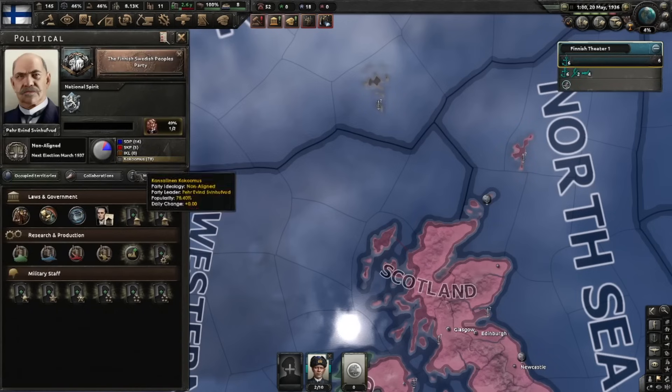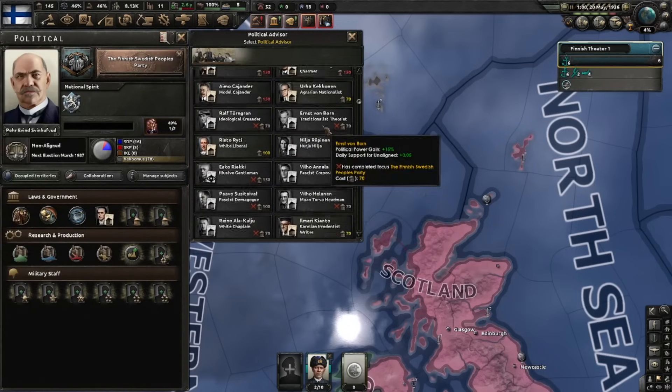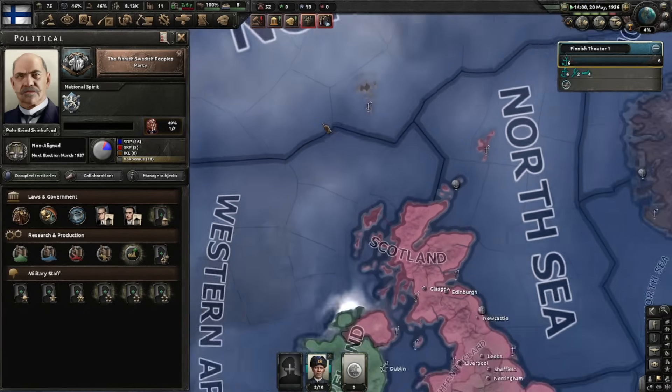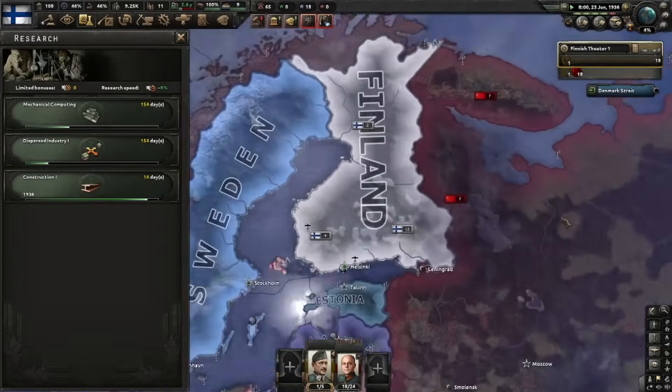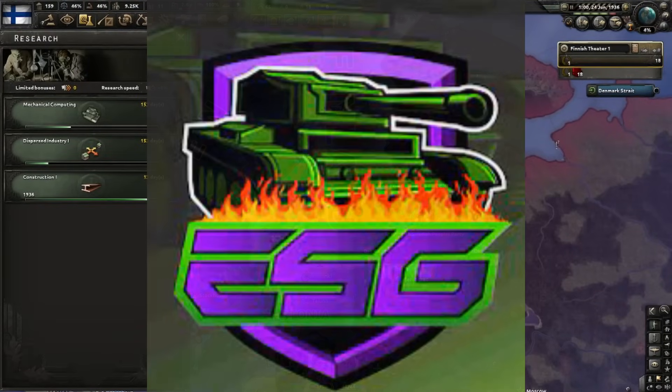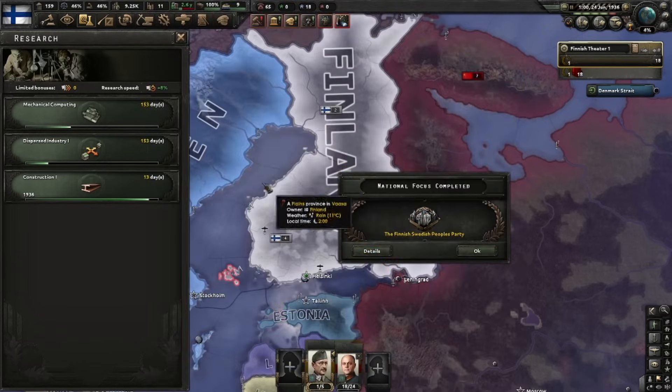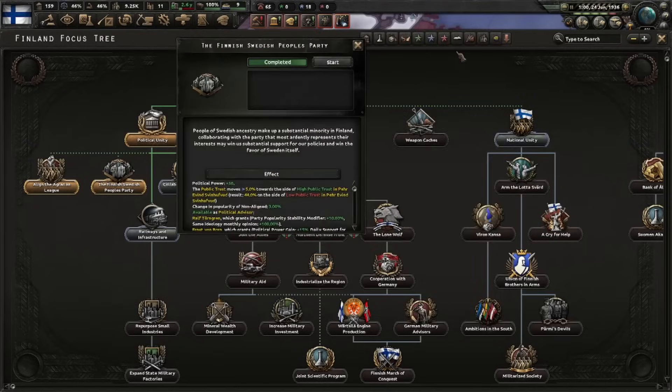Aligning the Agrarian League gives access to an agrarian nationalist advisor with political power gain, consumer goods factories bonus, and max factories in a state - what's not to like? Fun fact: I failed in my first test run of neutral Finland, and Efficient Strategy Gaming got me on the right track with a few tricks I'm using here too. Lutheran priest is one of his - I'll leave a link in the description.